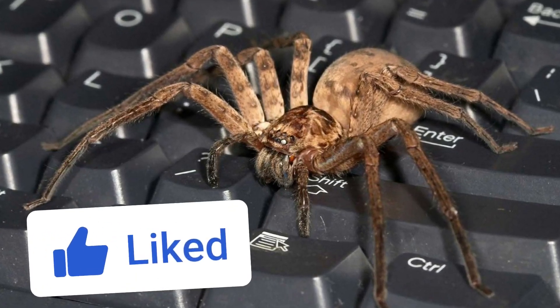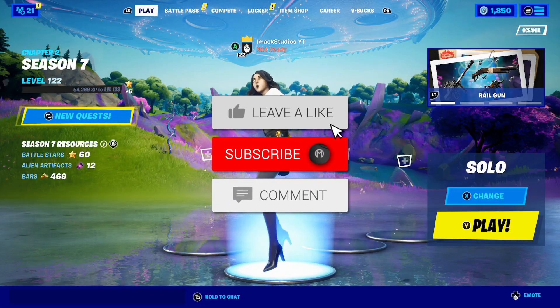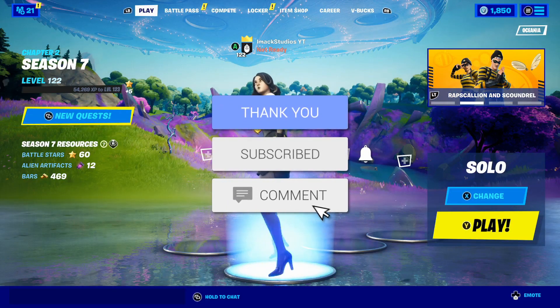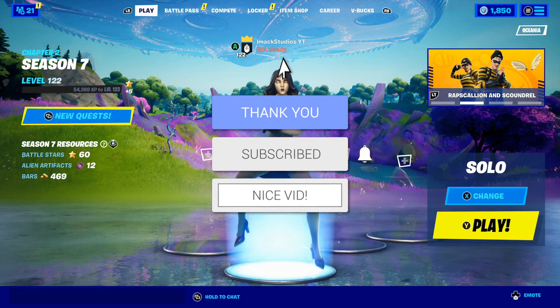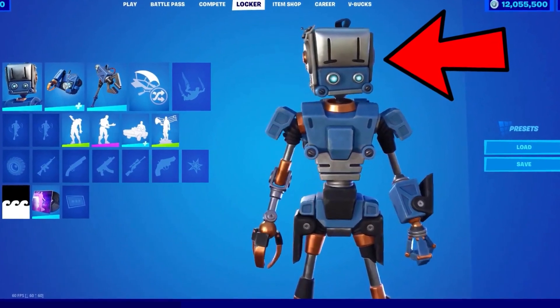Make sure you like and subscribe in the next 4.5 seconds otherwise this spider will be in your bed tonight. Yo, what is up guys, my name's iMac and in this video I'm going to be telling you how to get the brand new Lockbot Save the World starter pack here in Fortnite.